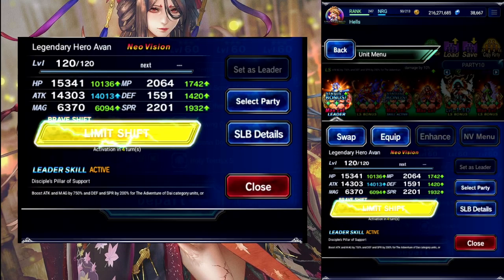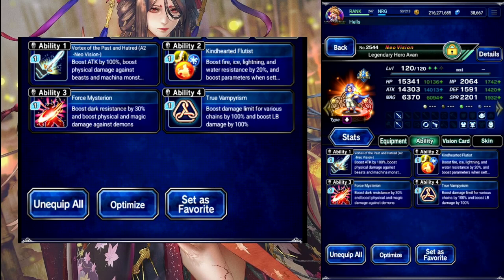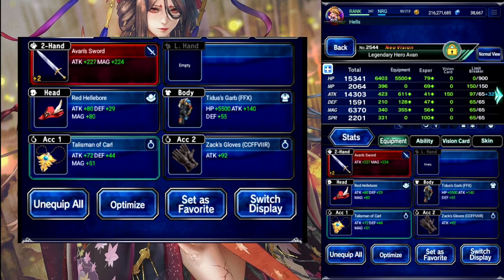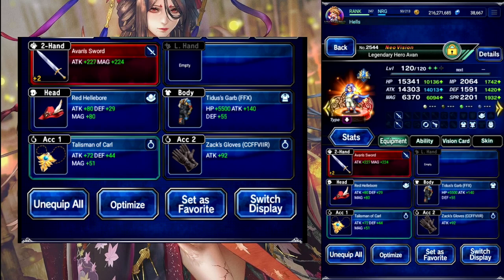Up first we have Yvonne, he is our leader for the wind-leader skill. Gear-wise, LP focus, so we got Tidus' Garb to boost his limit. Everybody's got their 10 fire resist at least, and we got 300 Demon Killer and 300 Limit Damage.